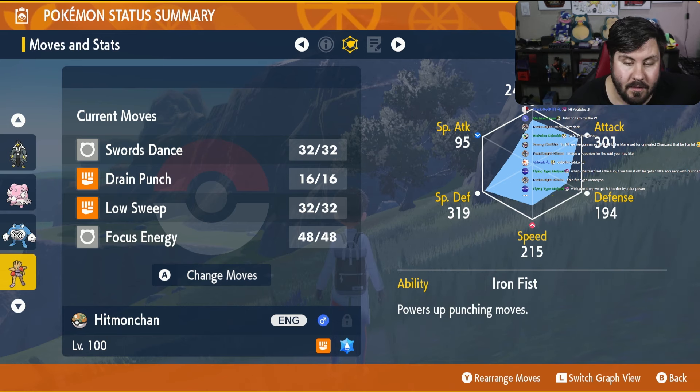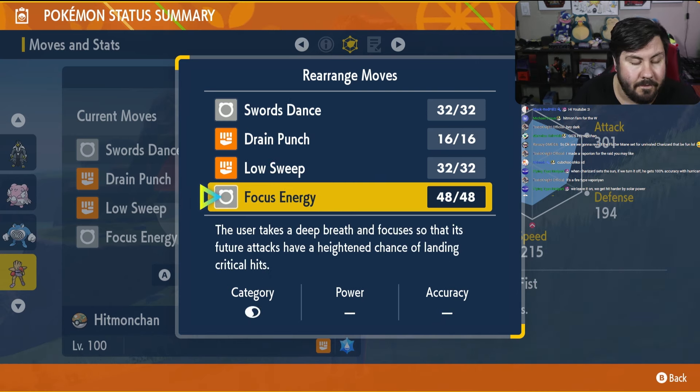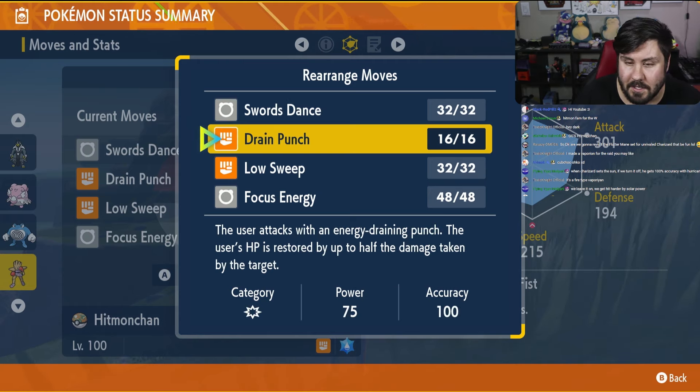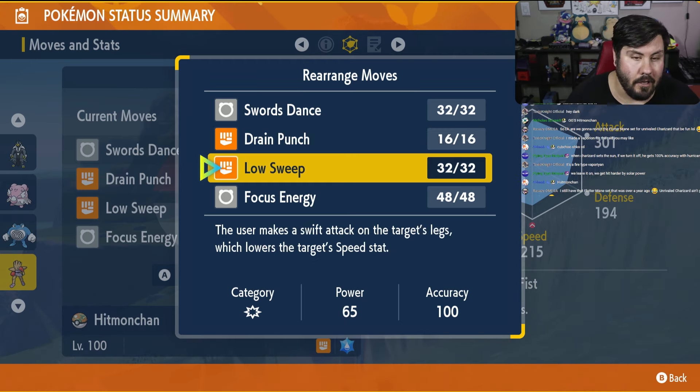Jolly Nature to boost your speed — you want your speed stat higher than 211, which is Blastoise's base speed. With a Naive nature, aim for at least 215. Iron Fist is the ability on this one to boost Drain Punch. The moveset is Swords Dance, Drain Punch, Low Sweep, and Focus Energy.